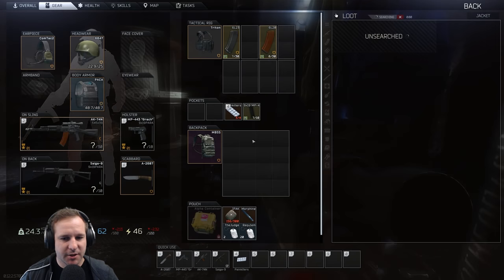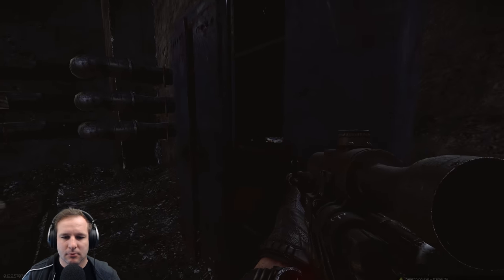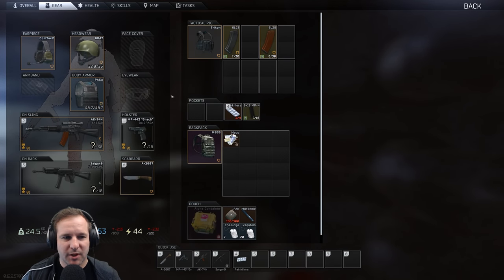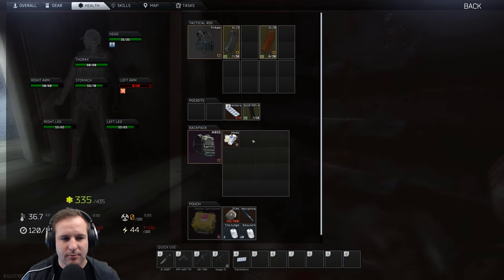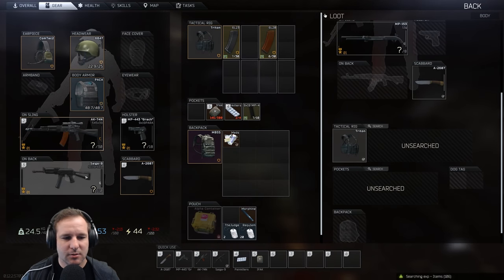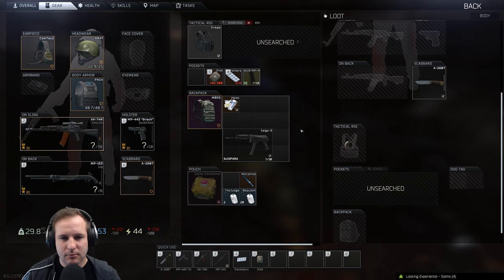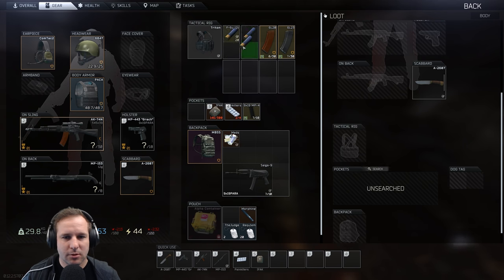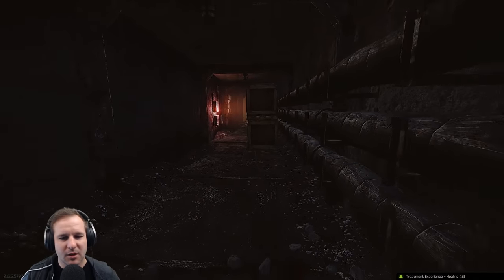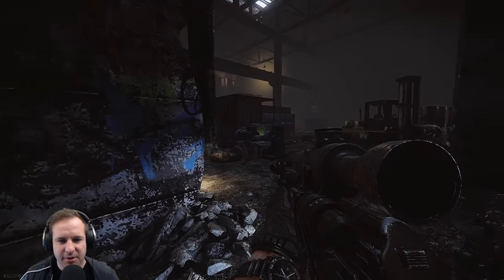I'm going to check these jackets for tea - these mean money. I really want to kill more players but it's not that simple. Nice shotgun, eight rounds - that's alright. Pushing down this way is one of my least favorite things to do. I'm a little bit low on ammo.